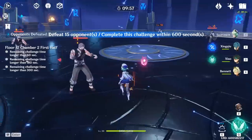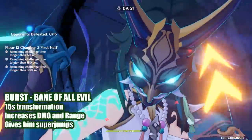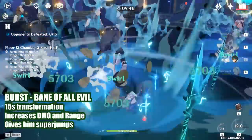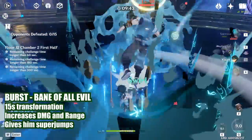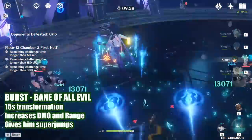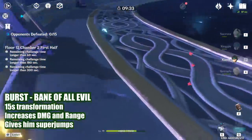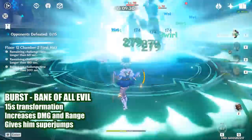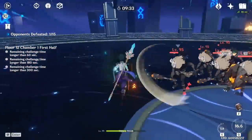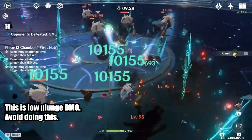Why do you need so much energy? To activate his strongest ability, Bane of All Evil. This burst transforms him into a Yaksha, increasing his damage and range for all his attacks. It lasts for 15 seconds and drains a portion of your health every second. The health drain can be reduced by leveling up his talent, and the transformation ends when you swap characters. He can jump super high while donning his mask, letting him easily do plunge attacks, which is the core of his damage. His plunge attacks during the burst can be split into 2 versions: the quick low plunge that does less damage, and a slower high plunge with higher damage.